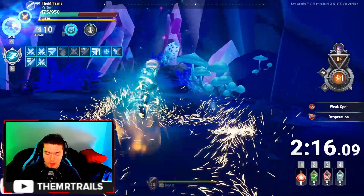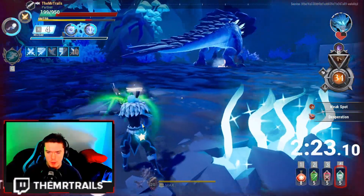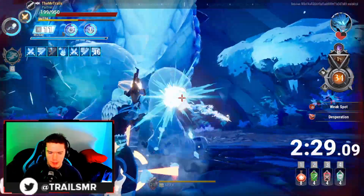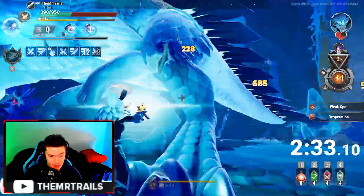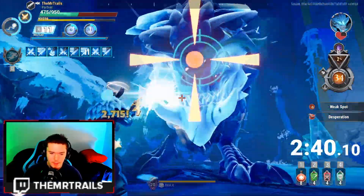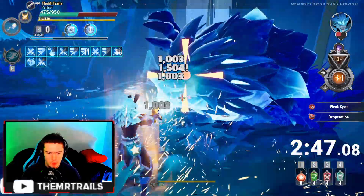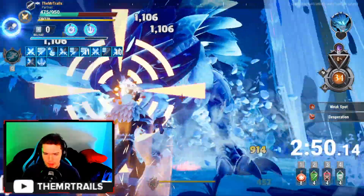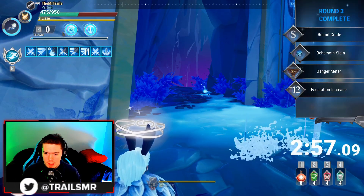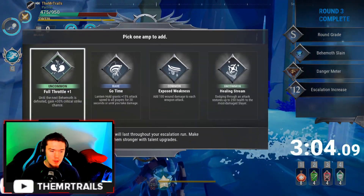I could have taken Executioner on the second round. There's the case where Executioner is active for the entirety of the first fight, whereas Thrill of the Hunt wouldn't be active for the entirety of the first fight — so there are amp decisions you'll have to make. I wouldn't be surprised if the top run just immediately presses the interaction key to take the first amp that pops up, because that's faster than deciding which amp you want. We'll see what the top strategy ends up being.